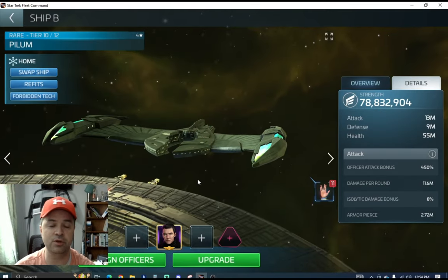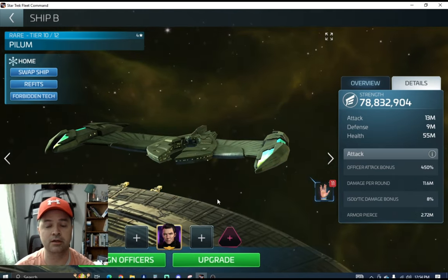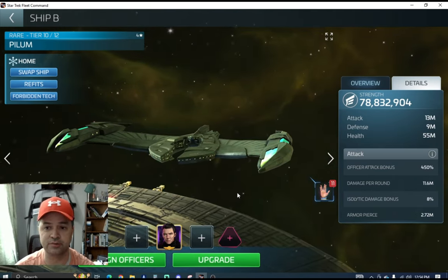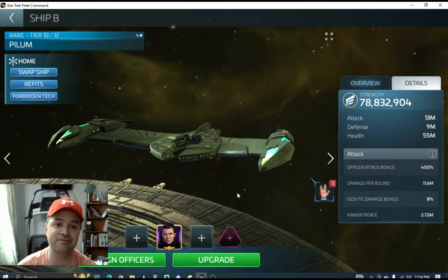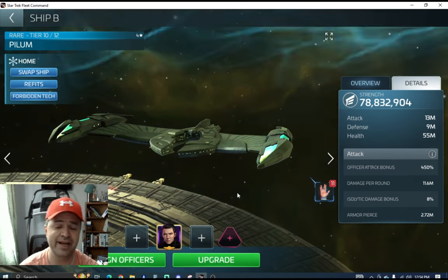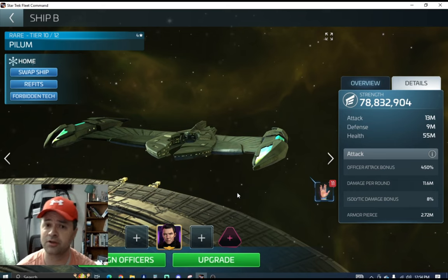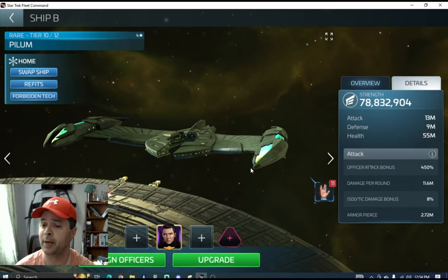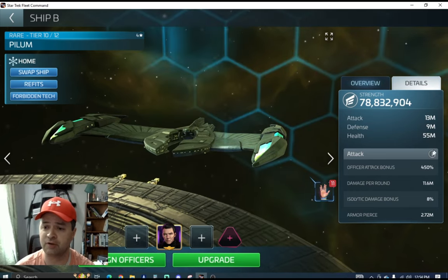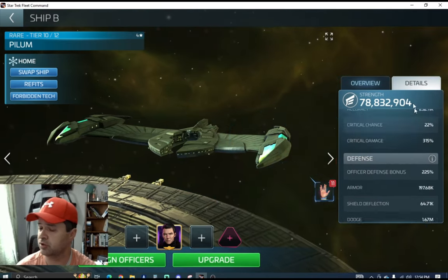One thing I will highly recommend is that you always work on your officers, because the higher grade of ship you have - whether that's tier two, three, four, five - it's going to get harder and harder to meet those ship bonuses. So you always want to be working on your officers to meet those bonuses. Attack is pretty explanatory there - let's skip defense for just a minute and talk about health.